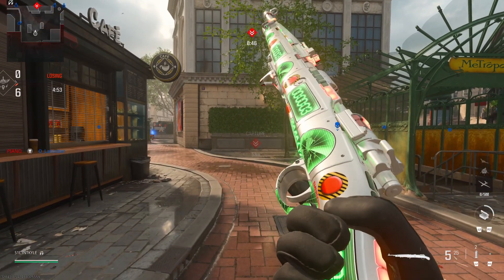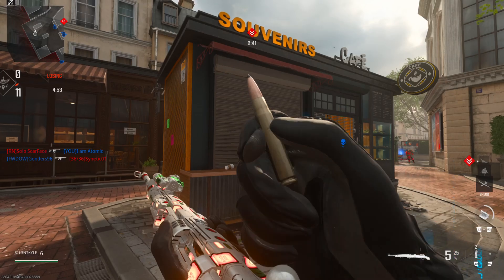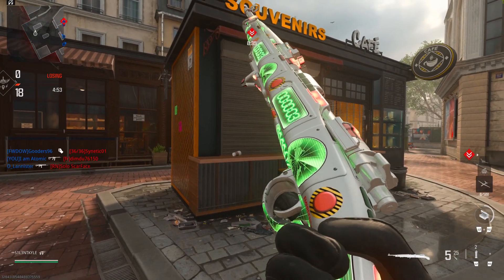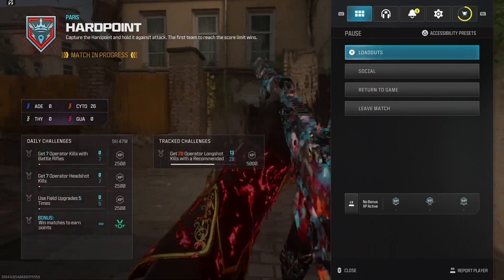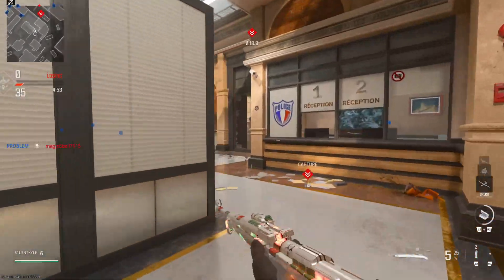Enjoy the video. All right, so this is what the camo looks like. This one looks so good — it's got specific parts that are going dark. You can see the green and orange parts of it. It looks sick. I was very confused by this when I first saw it in the event because of the whole DNA strand thing. You can unlock this through getting all the pink strands.